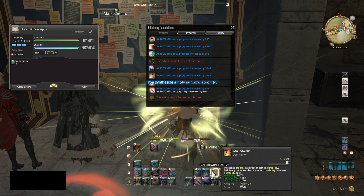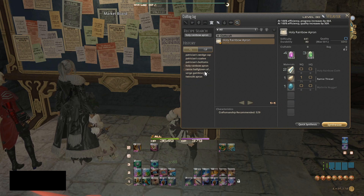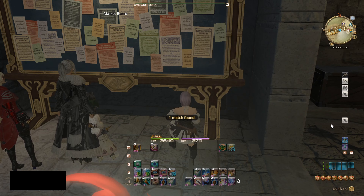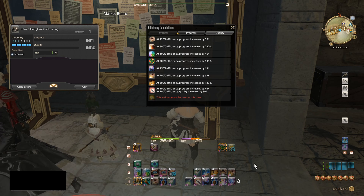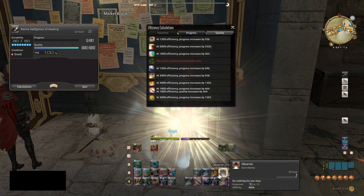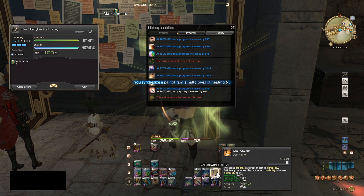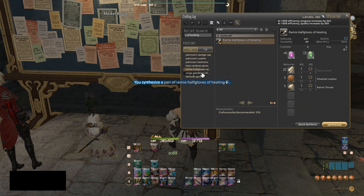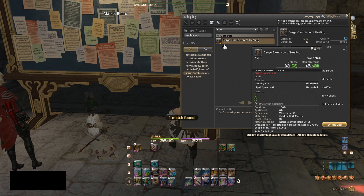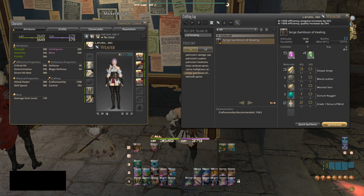Now we're going to make the Holy Rainbow Apron because that's part of the Leve Quest — referenced in my previous videos, so you can go and look those up to see what crafts are good and profitable. Also the Ramy Half Gloves of Healing are in those videos. Please keep in mind I'm only crafting one of each — you do not want to overcraft any item because then you're competing against yourself. Just make one at a time; as they sell you can remake one and post it up.